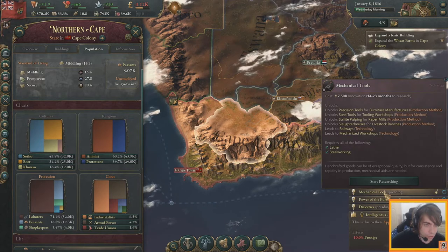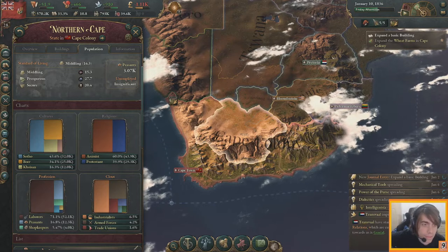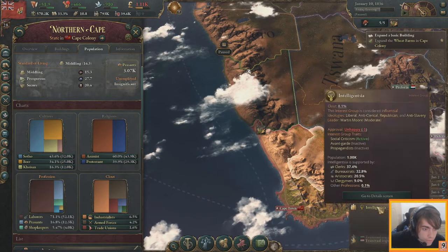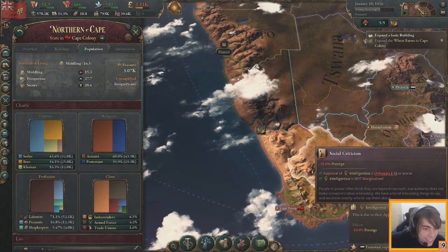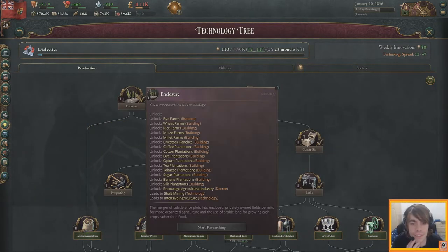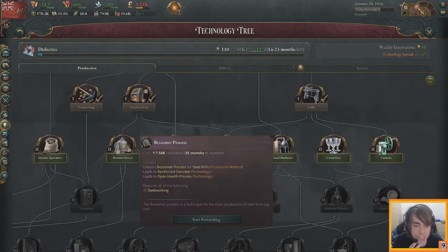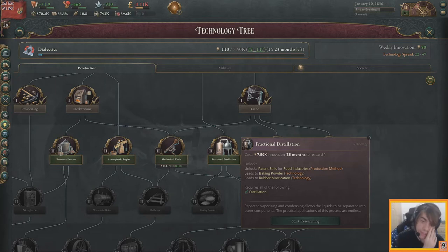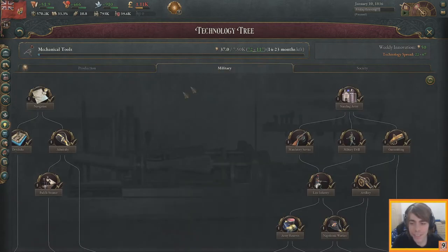Notifications: basic building done, mechanical tools spreading, power of the purse spreading, social criticism activated. Looking at the technology tree: we have enclosure and manufacturers already. Available techs include atmospheric engine, summer intensive agriculture, canaries, and crystal glass. For the Cape Colony, railways are the defining factor — so we'll go with mechanical tools. Railways will be key.